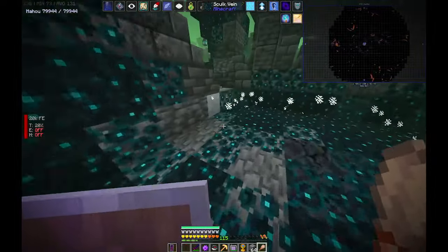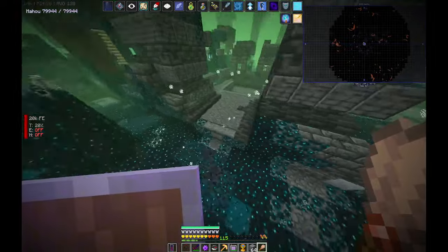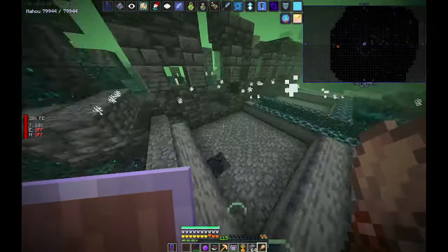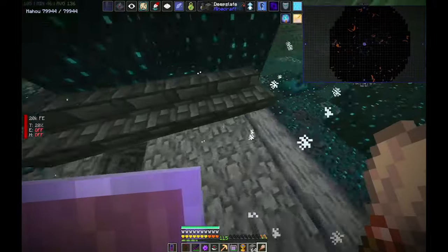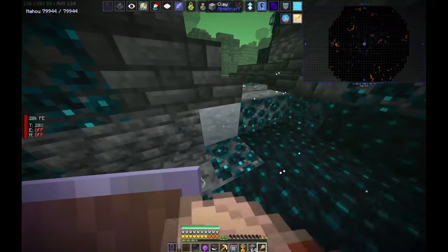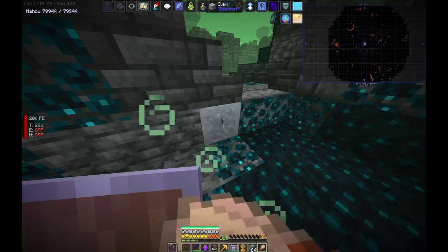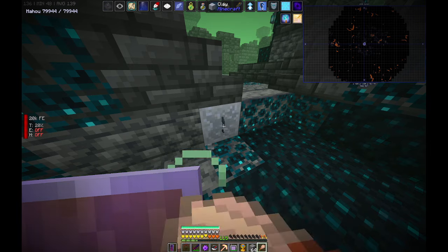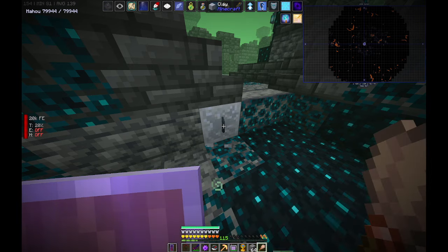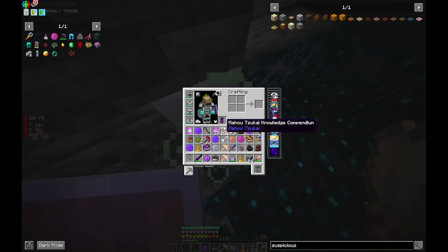You would search for suspicious clay, and the suspicious clay spawns in these polished basalt ridges. So if you were to sweep the suspicious clay, you get the Allthemodium Smithing Upgrade Template.